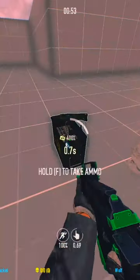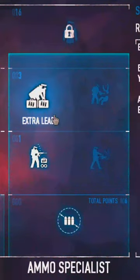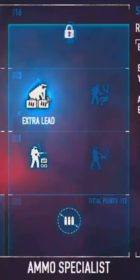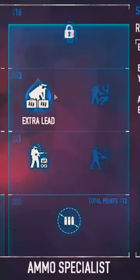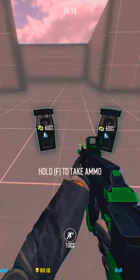The default ammo bag is 400%. Each of your weapons will take 100% of the ammo. Basic Extra Lead will give you another ammo bag. Acing this skill will give both of your ammo bags an extra 50% more ammo, making them 600% each, or 1200% for both.